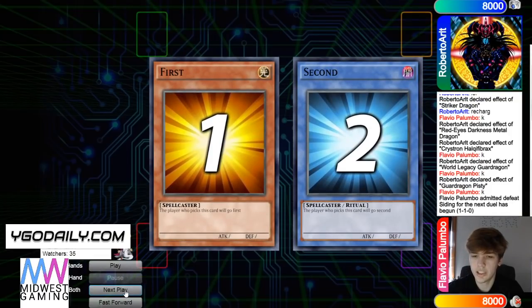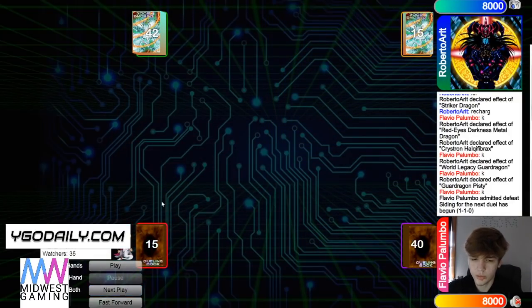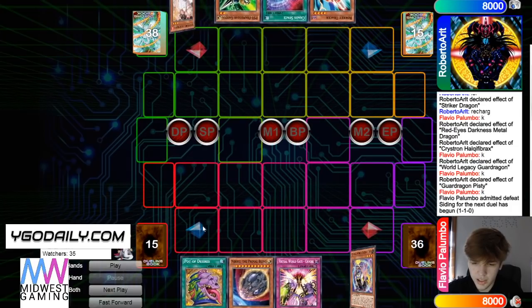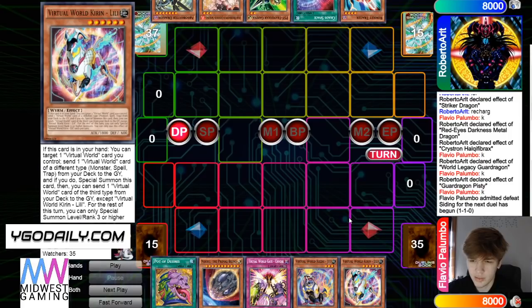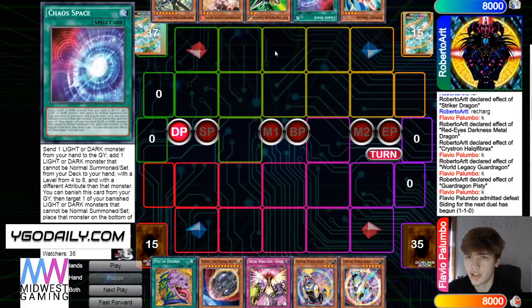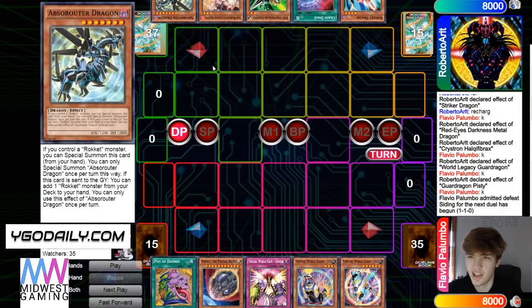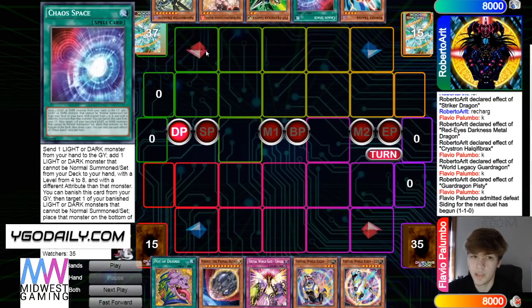Moving on to game number three. We're going to see Virtual World go first. Opening hand is Desires, Nib, Chuchi, GG, Kirin. Wonder what Desires will draw — but this definitely works already. And he has Tracer, Chaos Space, Gamma, Ash, Abs. So two hand traps — high impact and low impact — and then an amazing hand. Chaos Space discarding this is very free.